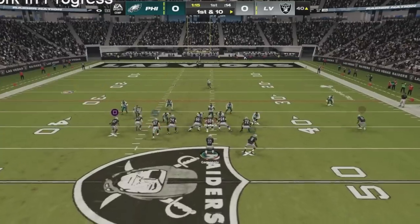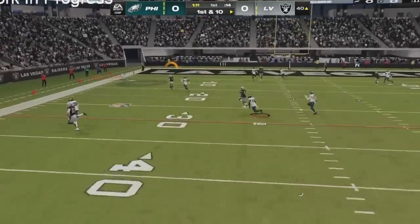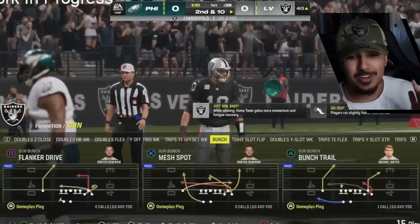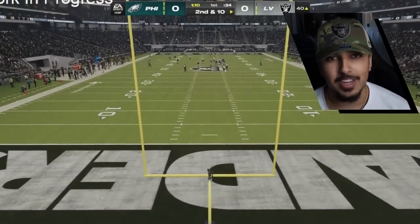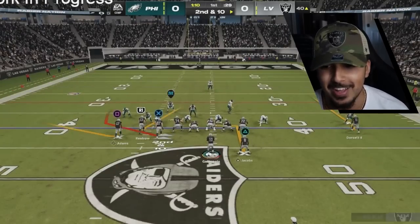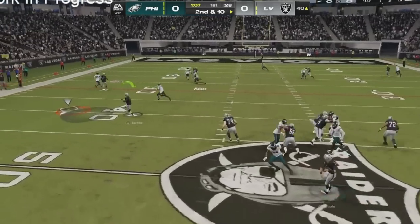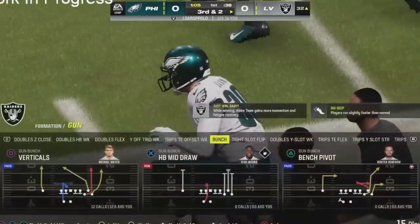Cooking up a nice little route combo right here, just trying to get something open — and we got him open but Jimmy G sails the ball. Please don't be a foreshadowing of the Raiders season this year. I needed that to be on the money to Renfro and he just said Super Bowl flashback. Man that was tough. Right here we're good though — we're gonna hit Josh Jacobs, he's gonna get us a nice catch with that backfield master and some nice yac yards.